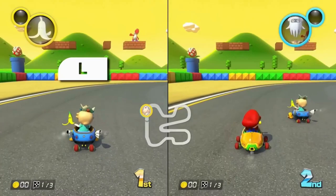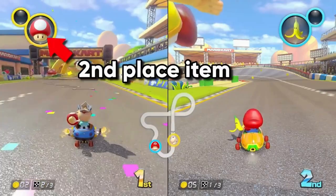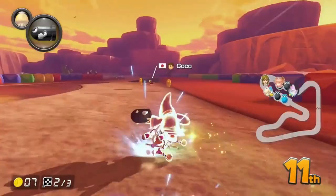But you can press L shortly after getting the box, and your item shows up right away. Also, your item is determined the moment you touch the item box, so don't worry about going too fast and potentially getting a worse item just because you're closer to first place. Once you grab the box, your item has been set. The further back you are, the better items you can get. This is partially based on how far you are from first place, and partially based on what placement you are in.